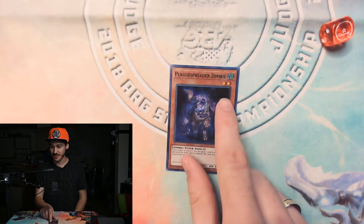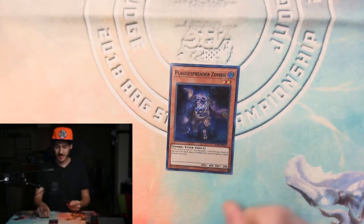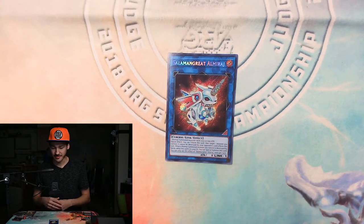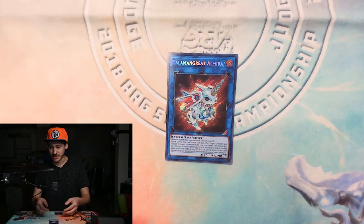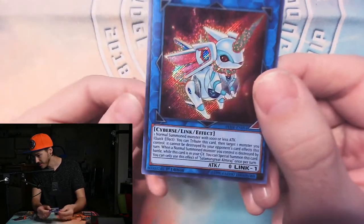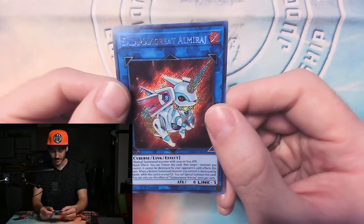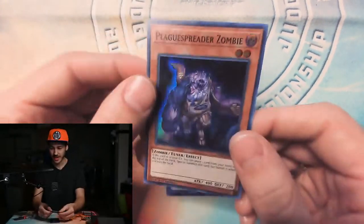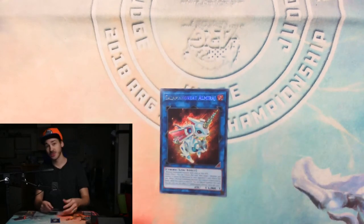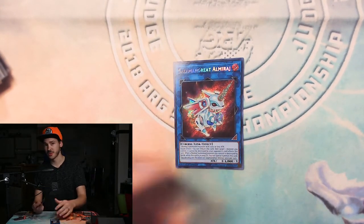Let's start by normal summoning Plaguespreader Zombie. To link summon, you take a monster off the field as material — you're basically tributing it for the special summon of your link monster. How do you know what your link monster needs? Look right below the type and attribute: Almirage needs one normal-summoned monster with 1000 or less attack. Plaguespreader Zombie was normal summoned and only has 400 attack, so I can use him as material to link summon Almirage.